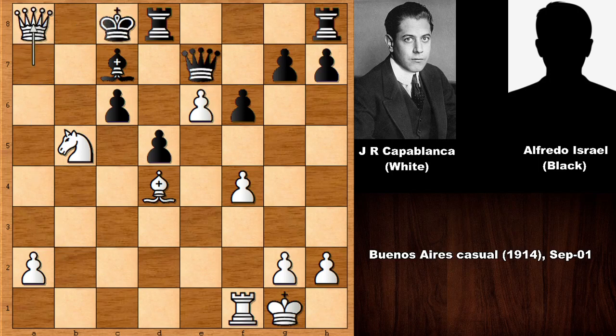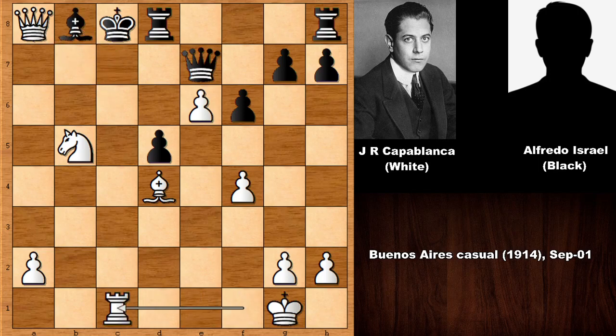Instead he played queen to a8, checking the king. Blocking with the bishop is the only move, then Capablanca captured on c6. If defending with the queen, simply knight takes queen, bishop takes, and bishop to b6 or rook to c1 is still losing for black. So bishop to c7, Capablanca played queen check, simply captured on c6 opening the rook — bishop to b8 — and the rook joins the party after rook to c1. Capablanca's opponent resigned.